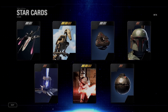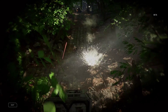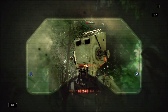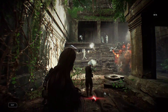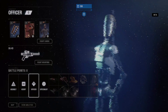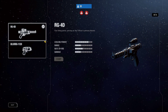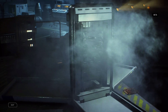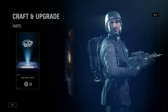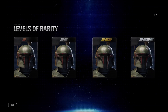The Star card system has been completely rebuilt. These powerful collectibles exist for everything you can spawn in as — be it a trooper, a vehicle, reinforcement, or hero. In the beta, you'll get a taste of the customization available in the full game, with a small selection of Star cards to get you started. You can find them in crates, or craft and upgrade them using parts. The rarer the tier of card, the more powerful its effect in battle.